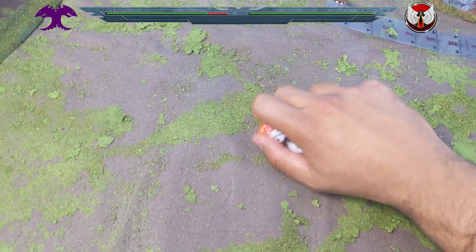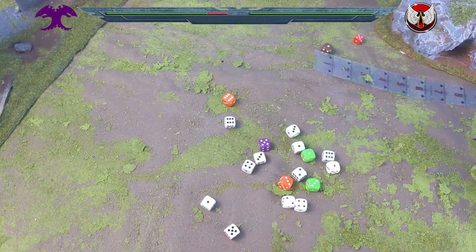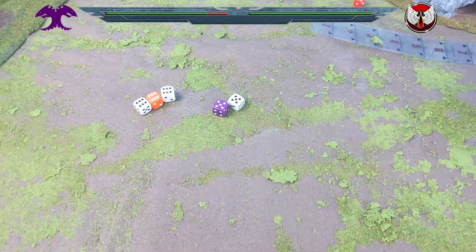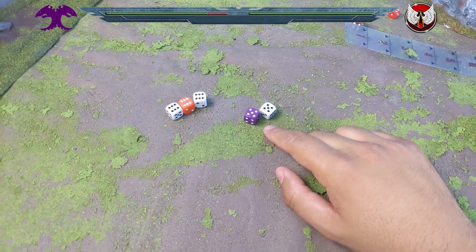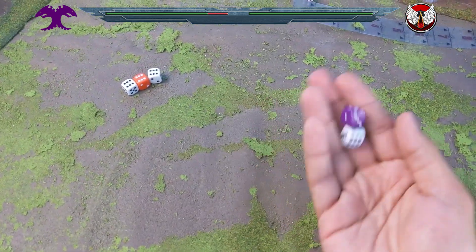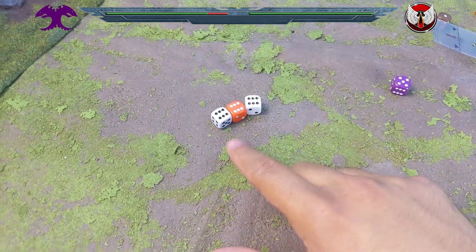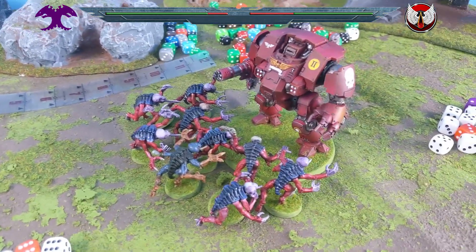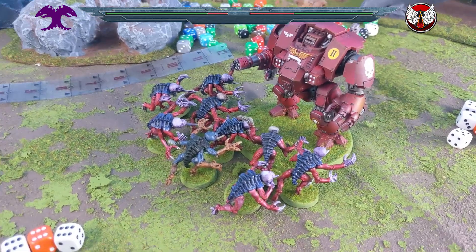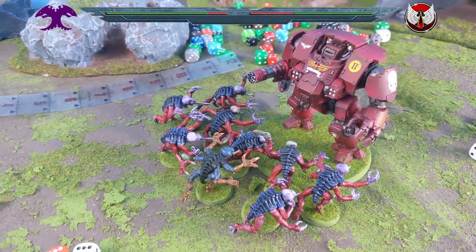Wounding on fives, with sixes having AP minus 4. We got six AP minus-4 wounds and two normal AP minus-1 wounds. For the AP minus-1 wounds the Redemptor saves on fours — one pass, one fail, so one wound through. The six AP minus-4 wounds get no save at all. In the first round of combat, four wounds off the Redemptor — it starts on 13, down to nine wounds.